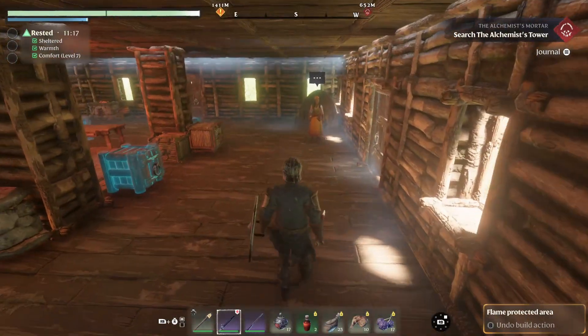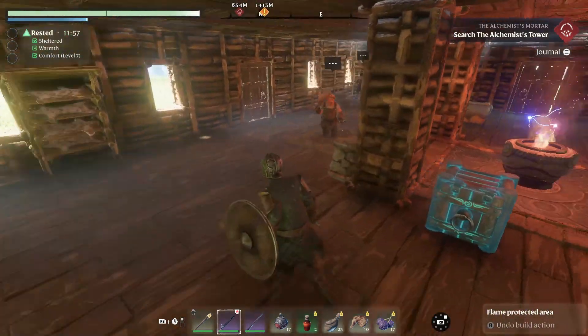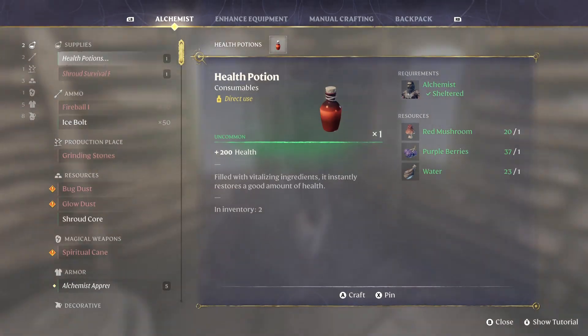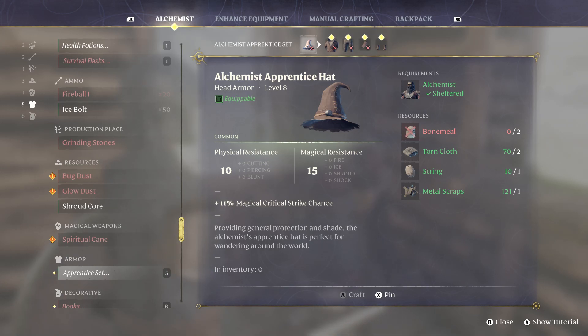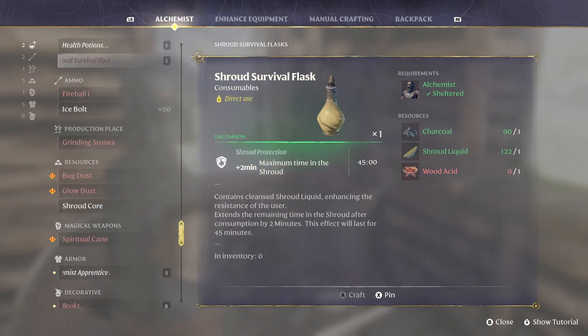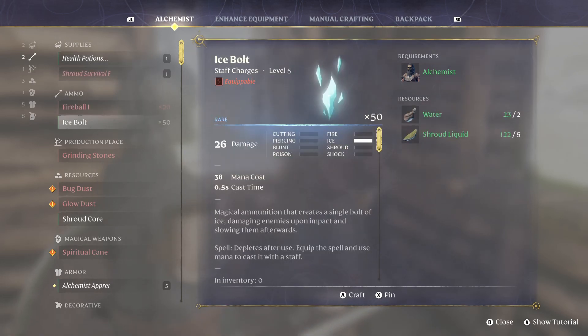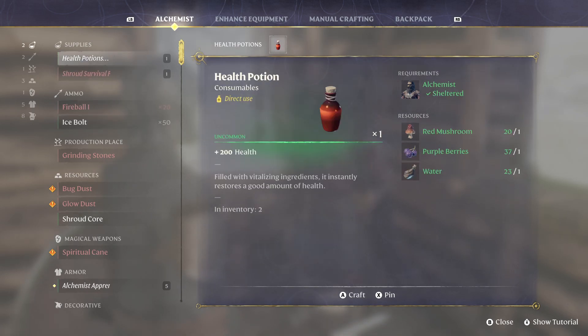The drying rack is really important for advanced recipes that require additional types of fur. If you want better arrows, the hunter is where you go. It kind of depends on whether you're going the exploration route or gearing up, but there's also the alchemist to consider. If you're going to be playing a mage character, the alchemist can make the apprentice gear for your wizard, which is really important. They also make health potions, survival flasks, and ammo for spell casting, so you'll want to get the alchemist quickly if you're doing any type of spell casting.